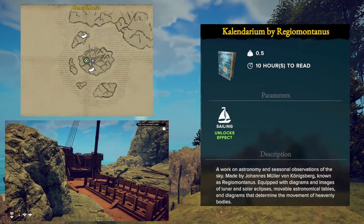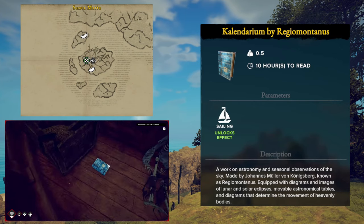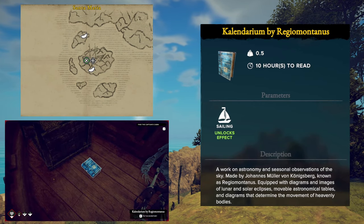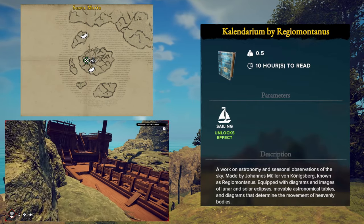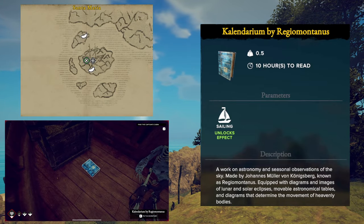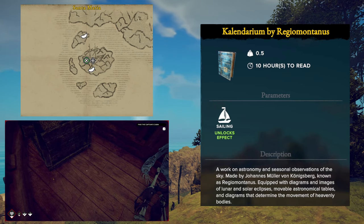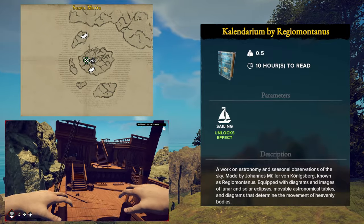The next skill we're talking about is an important one — it is the Sailing skill. The book for the sailing skill is called The Calendarium and when you read it, you will gain an effect which decreases your fast travel speed by 50%. This one is located on the Santa Maria wreck site and it is in the left hallway next to the captain's quarters.